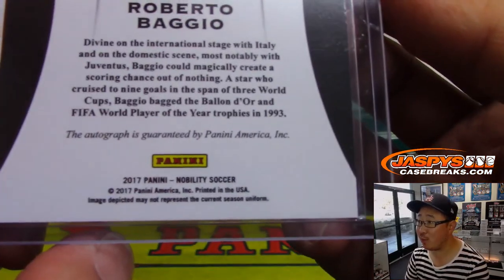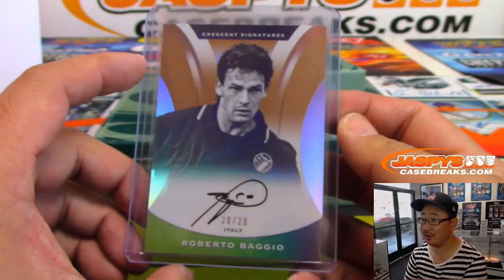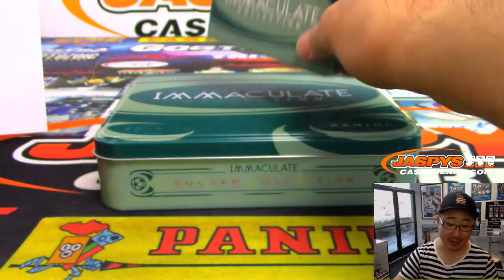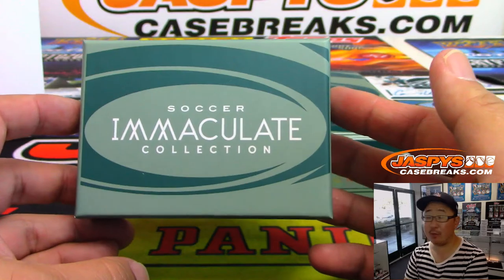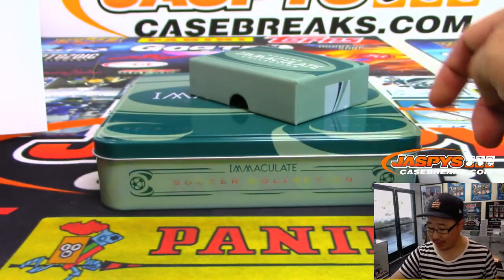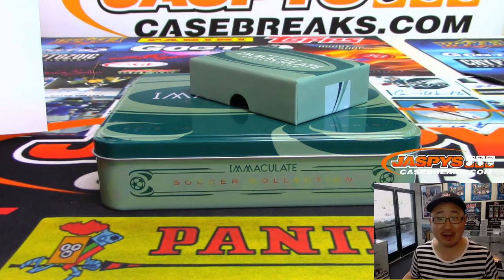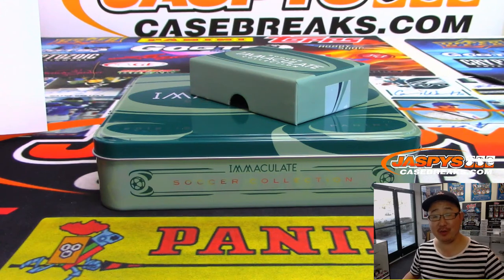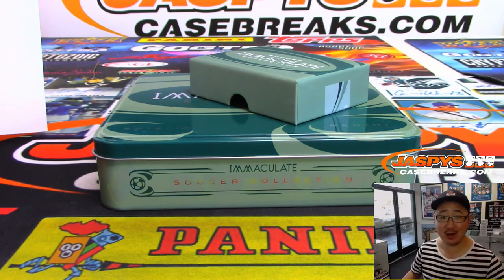That's an insert from Nobility Soccer — this is not Immaculate. That is really cool. And there you go, everybody — that's another random number block, number four from jazbeescasebreaks.com. There's another one in the store already; number five is already in the store, so go check it out. Let's finish off that case, and then we can pop up another fresh case. jazbeescasebreaks.com. Bye-bye.